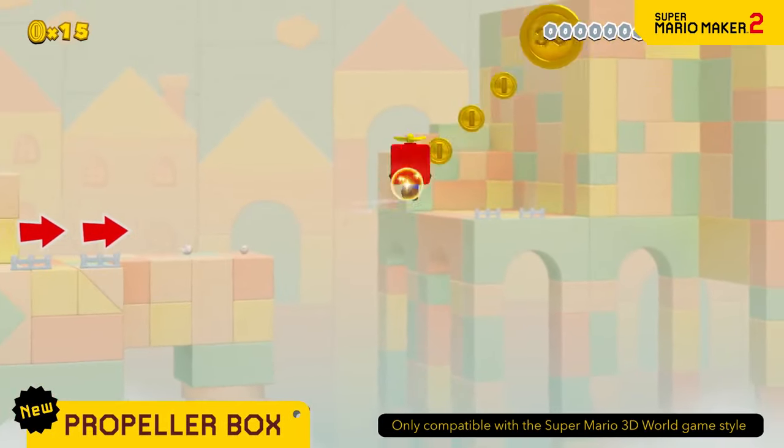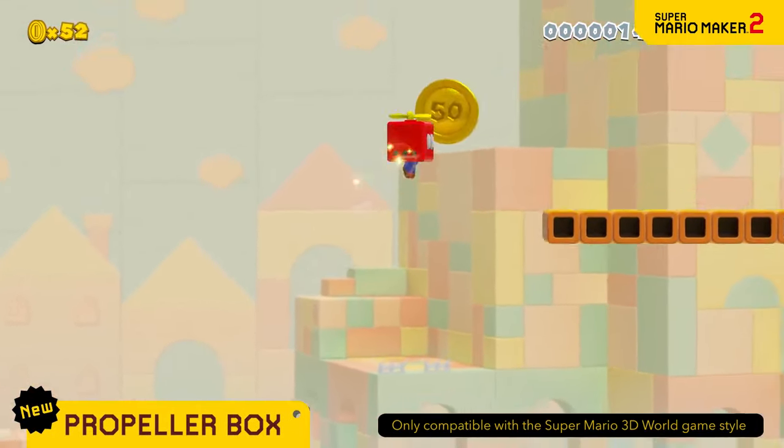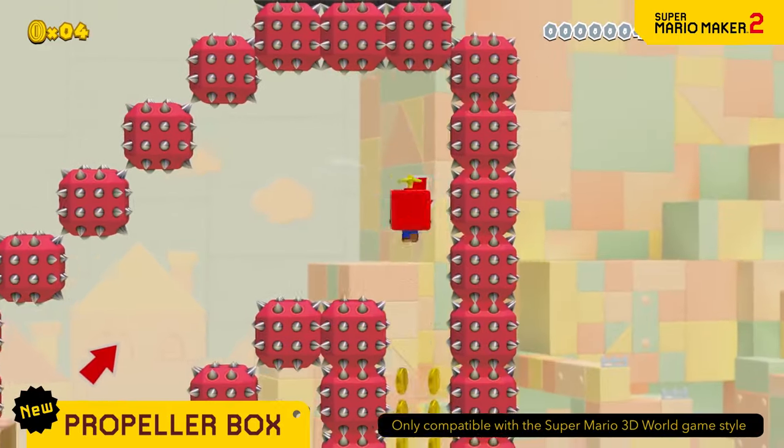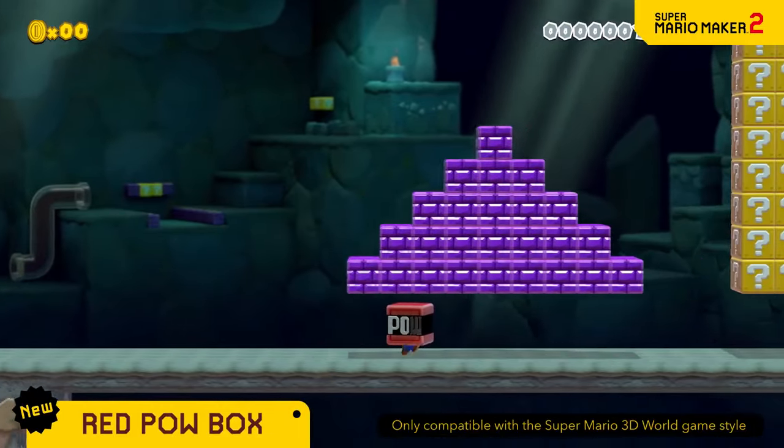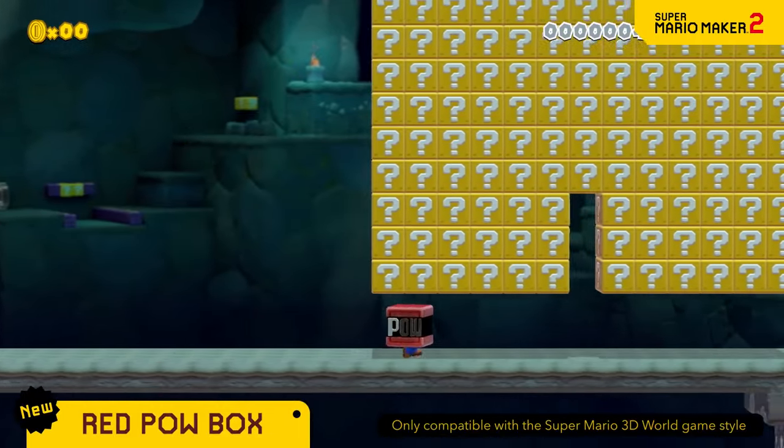Raise your elevation up to three times higher than usual by jumping with the Propeller Box. You can rush back down, too. With the red POW Box on your head, you can unleash a POW! It's good for three uses.